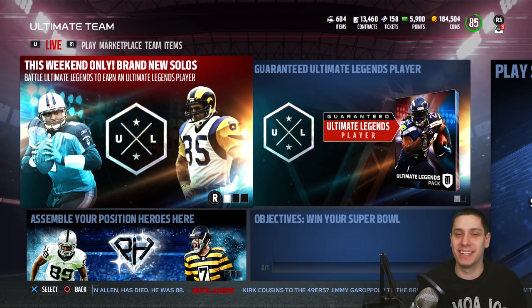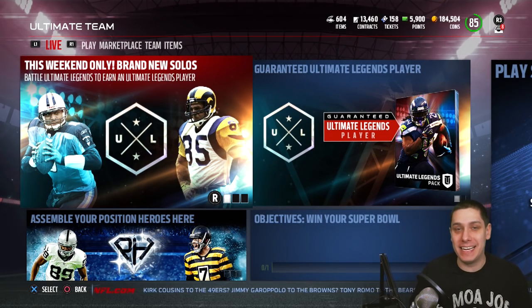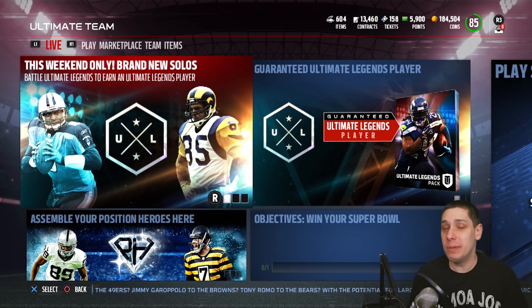Hey, what is up guys? CLICKWID here, back again with another Madden 17 Ultimate Team video. Today we're going to be ripping some Ultimate Legend Packs. I did get the bundle, or at least have the points in my account to get it. So we are going to open up a 5 bundle for the Ultimate Legend Packs, trying to get the brand new Steve McNair and Jack Youngblood.